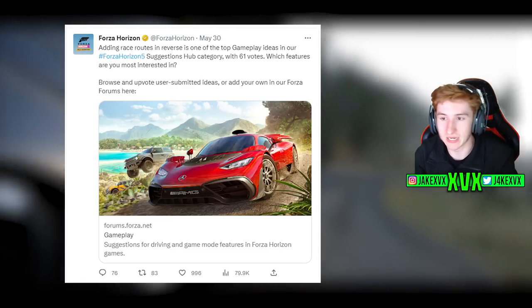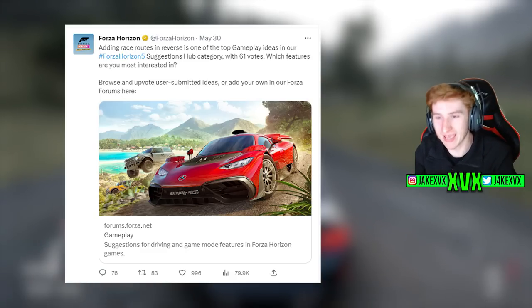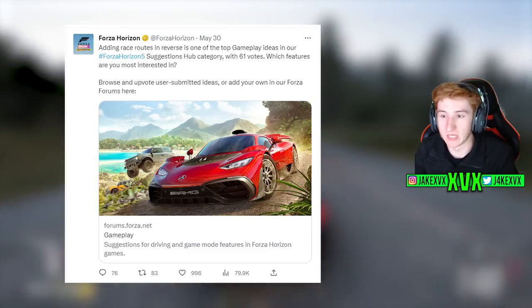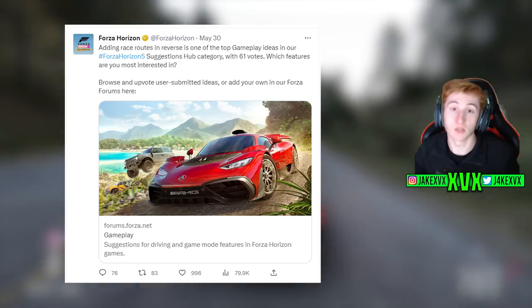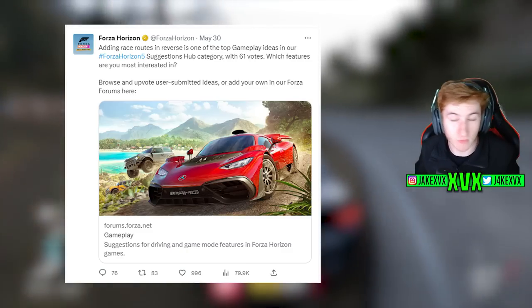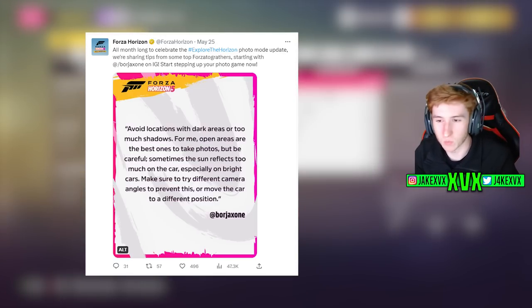Talking about the suggestions hub, they tweeted about it last week as well — adding race routes in reverse is one of the top gameplay ideas in the suggestions hub with 61 votes. It's good to see them shedding light on it, but it made me realize we still don't have enough people using it. 61 votes is not a lot, and if that's the top voted gameplay idea, we really need to be pushing lots of traffic to the suggestions hub. There should be ideas with thousands of votes — so go use the suggestions hub!